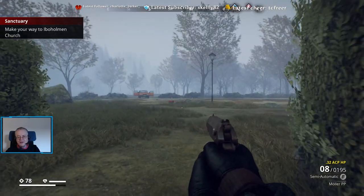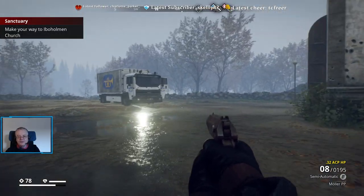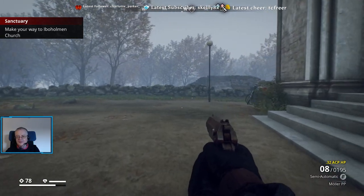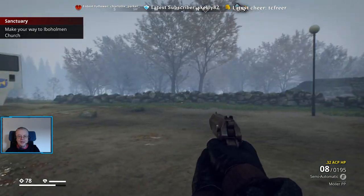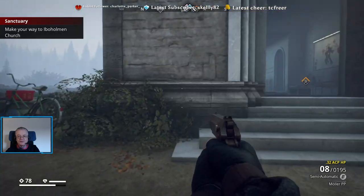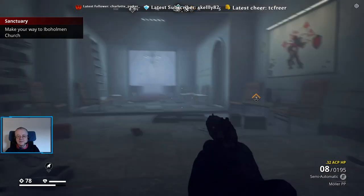You can shoot without aiming down the iron sights, but it's more accurate to use the iron sights. And if you look — if we're still — it's more accurate again. Moving makes it less accurate. That's what the sights changing like that mean.